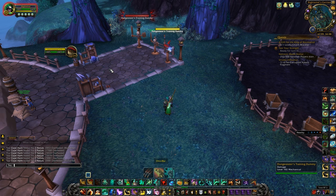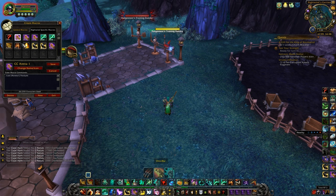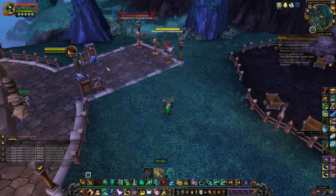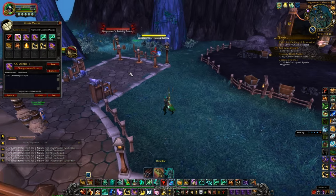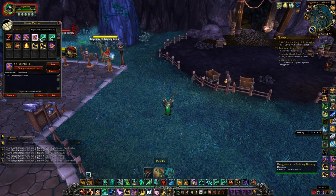I'll give you an example: I have arena target macros — slash cast at arena one, two, and three for 3v3. I only play threes and twos, so I don't go beyond three. When you queue arenas, the enemy team pops up as a UI and whoever's at the top is arena one, the next is arena two, and so on. So if a druid is arena one, a rogue is arena two, and a mage is arena three, and you need to CC the mage right away, you use the arena three macro and it targets the mage instantly.